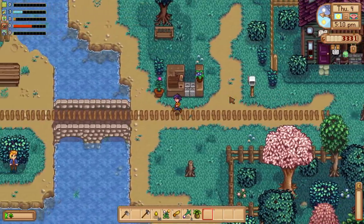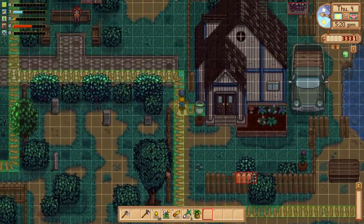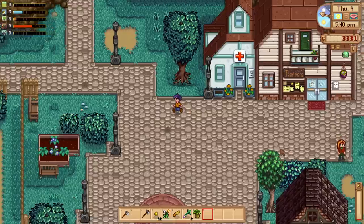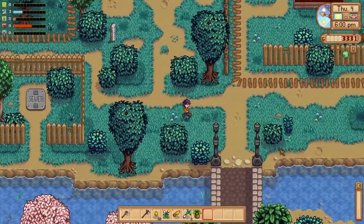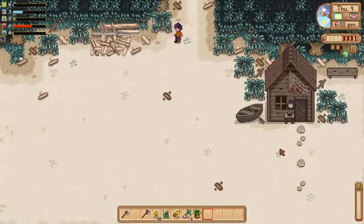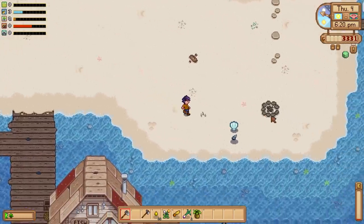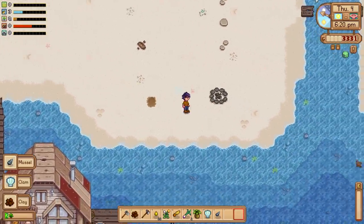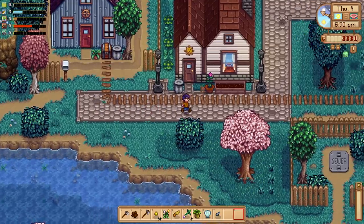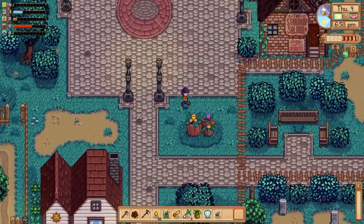We've hit every trash can on this side of town. We just need the museum, the blacksmith, and Joja Mart and then we are good to go. Sorry if you think all these paths around town look gross — they're here to stay because this trash collection thing is so cool. Today was just kind of an introduction to automate mod day.